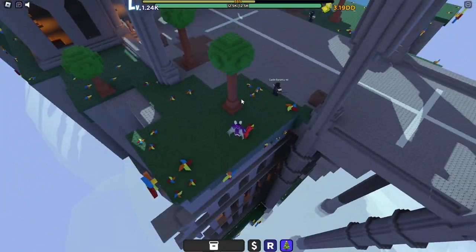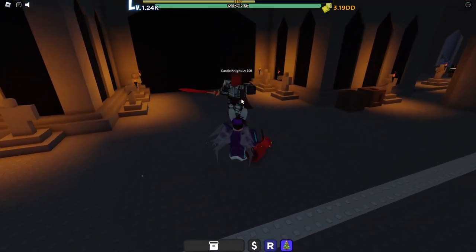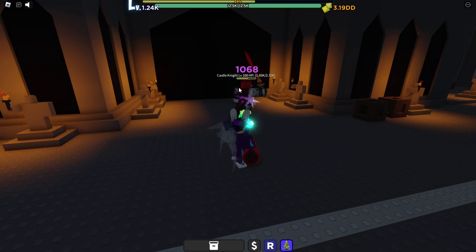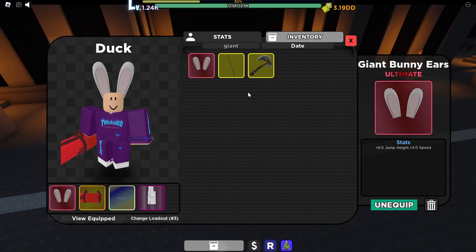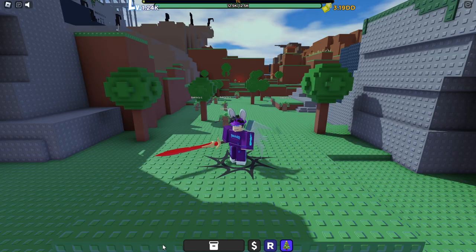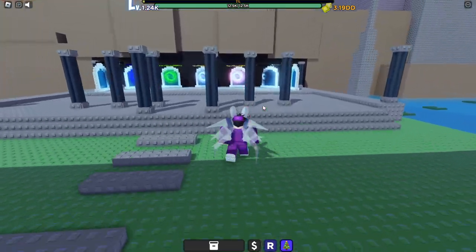You're going to see the Castle Bandit here and you're going to want to kill this guy until you get his weapon — the Crimson Blade. Make sure you get that before moving on.